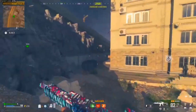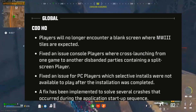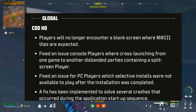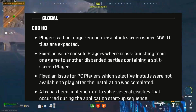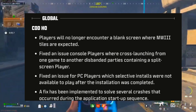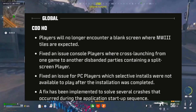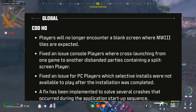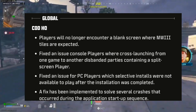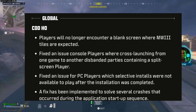For COD HQ globally: players will no longer encounter a black screen where Modern Warfare 3 tiles are expected. They fixed an issue where console players cross-launching from one game to another would disband parties containing a split-screen player. PC players' selective installs are now available to play after installation completes, and several crashes during the application startup sequence have been fixed.